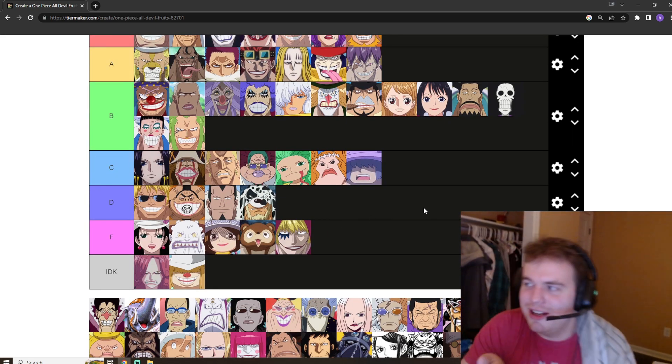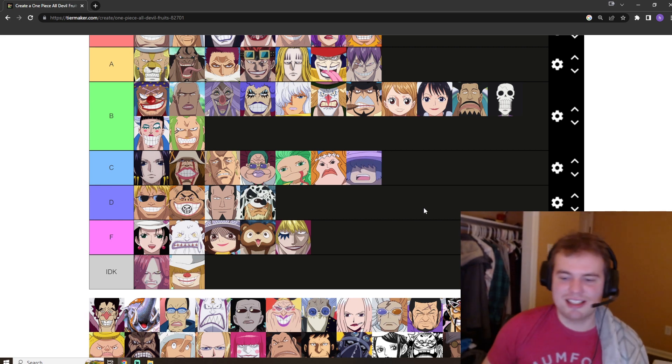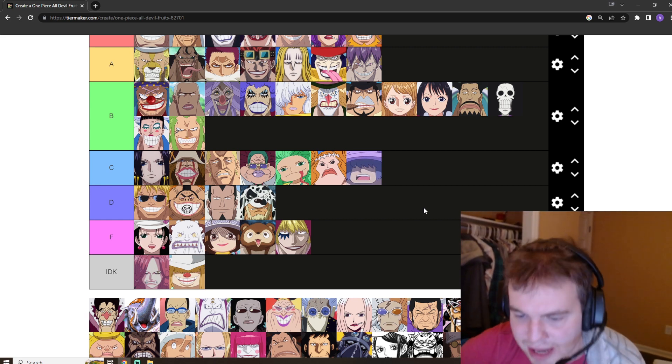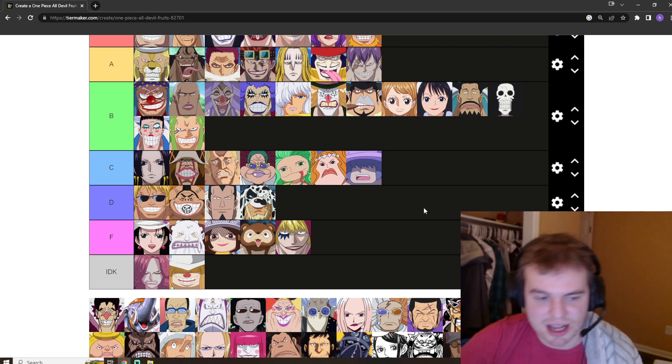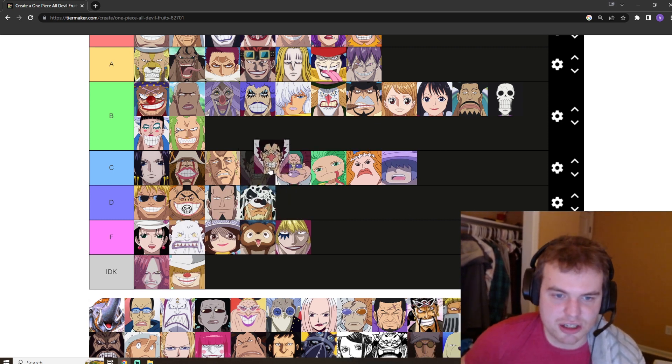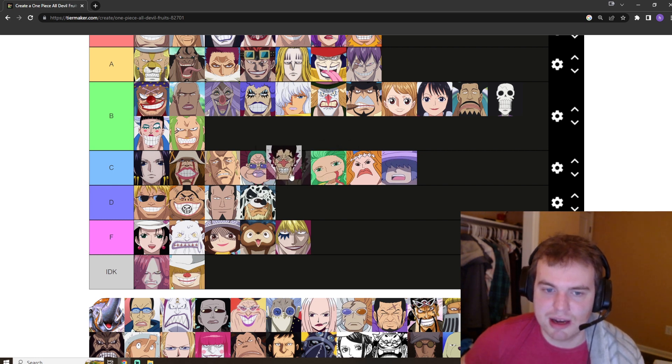Foxy's got the slow slow fruit. It's not anything to knock your socks off, but I don't think it's bad by any means — you could slow some high tiers down with this fruit. Foxy is such a goober you don't really think about it, but it's good. It's a C tier.